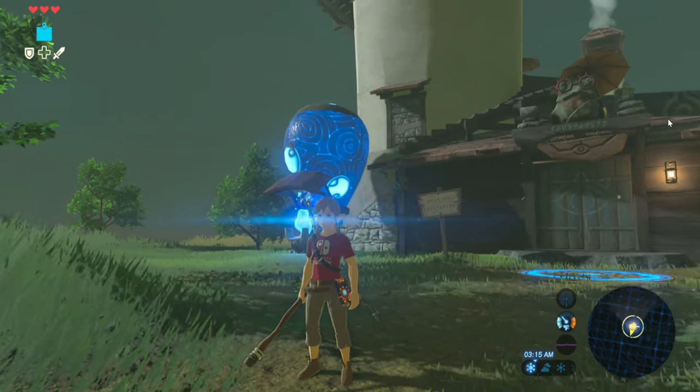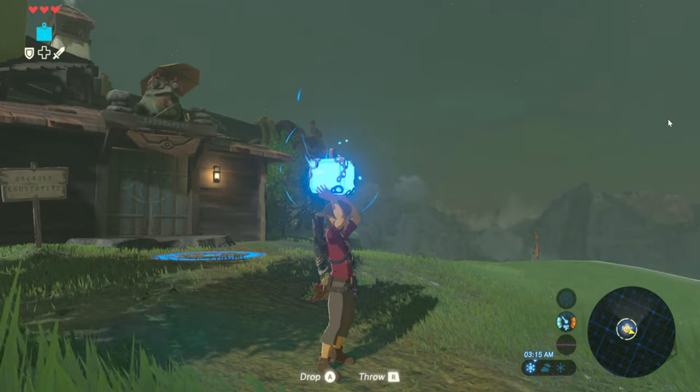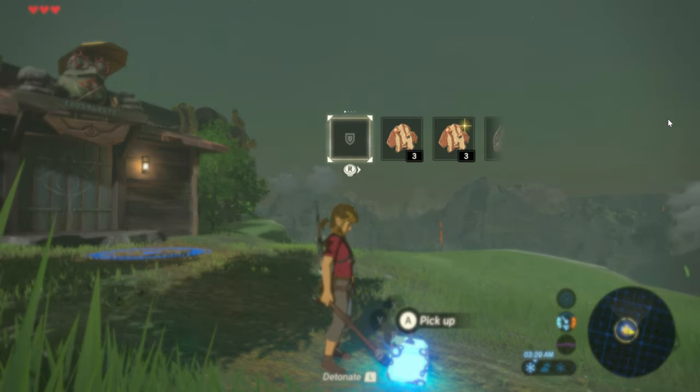So what you're going to want to do is take out a bomb, and then place it down. Then you're going to take out a weapon. Make sure you have a shield equipped, by the way.